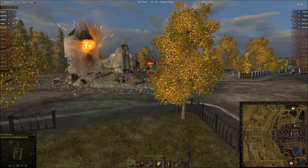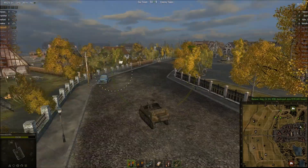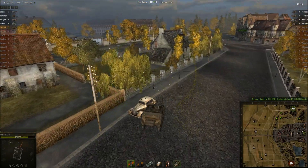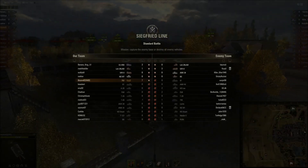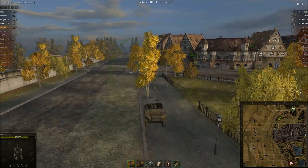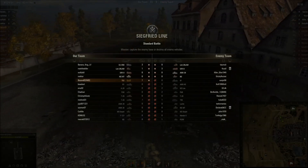There's an M3 Stuart — doesn't look like he's noticed our man here, but he gets blown up anyway so it didn't really matter. How are the scores looking? 10-9. Although our guy's on a bit of a rampage it's still fairly even. The enemy has three artillery, a B1, and an AMX-38, while this team has two artillery, two tank destroyers, and that M2 medium tank.